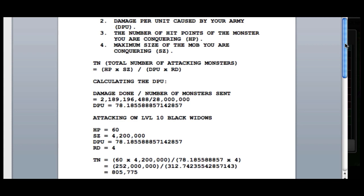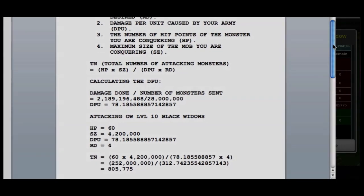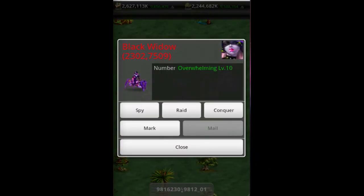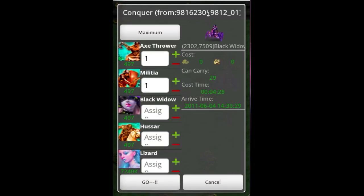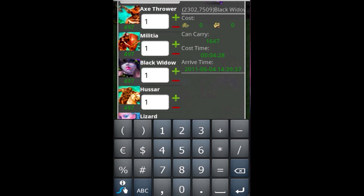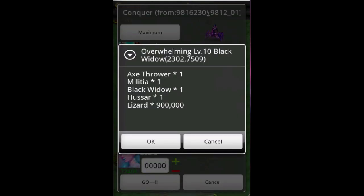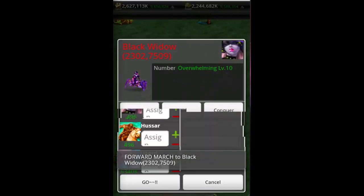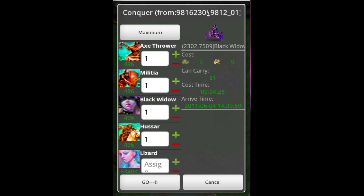I'm going to go ahead and do a few more conquers. I'm going to beef up my lizards a little bit — try 850,000 and see if I can catch a black widow mob closer to the maximum, closer to 4.2 million in size. I'm going to continue using the same bumps and we'll compare a few reports. So I've got a black widow here and I'll send a few different types of conquers. Let's try 900,000 with 4 bumps, and then 4 bumps with 850,000.